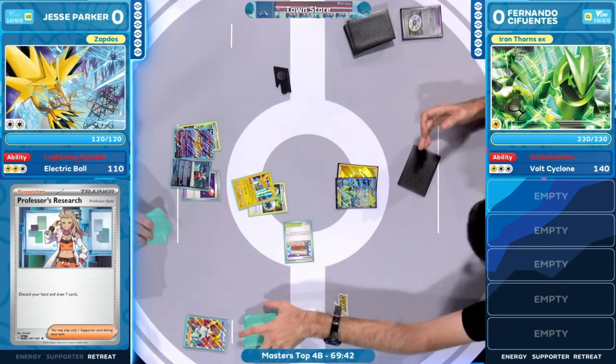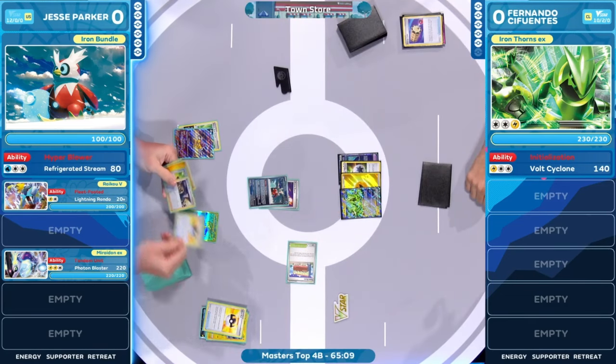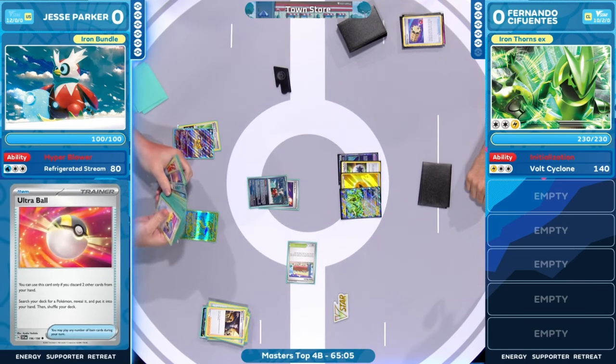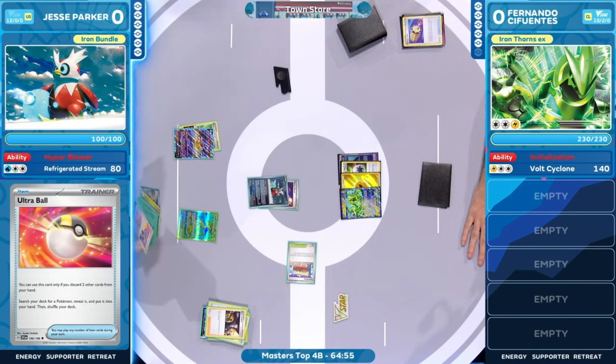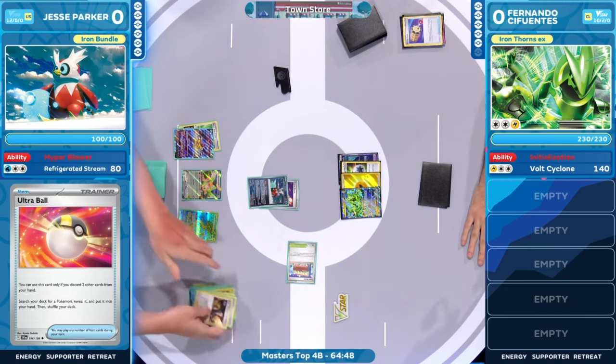This is the problem when you don't have abilities and you play just that one Professor's Research. You're really banking on burning through the deck with cards like Squawk Ability. Instead, you're just drawing one piece of the puzzle at a time and it doesn't line up — you're just a little slow. This is the opposite of what we usually see from Mariodon EX. It has those abilities, it gets tons of Pokemon out, it starts taking huge knockouts once you have all of your energy accelerated. If you don't have access to those cards, you can't thin out your deck faster.